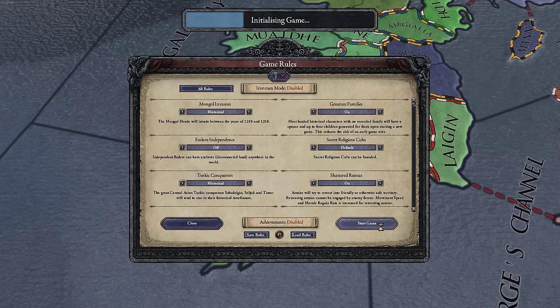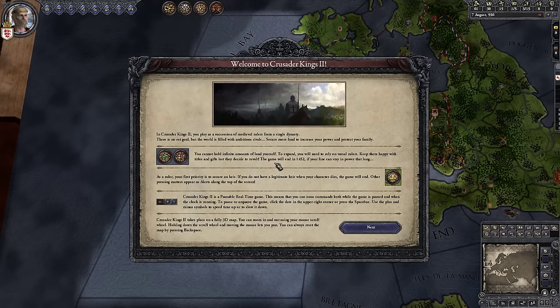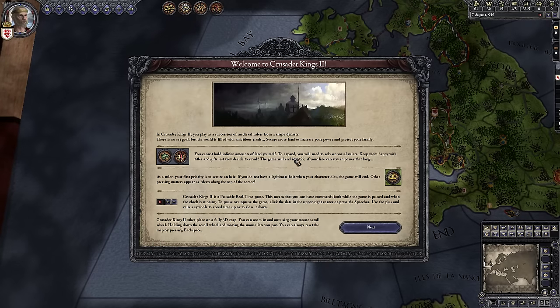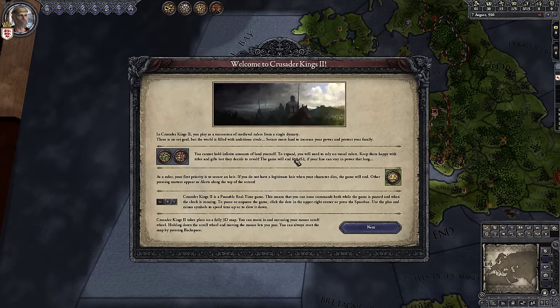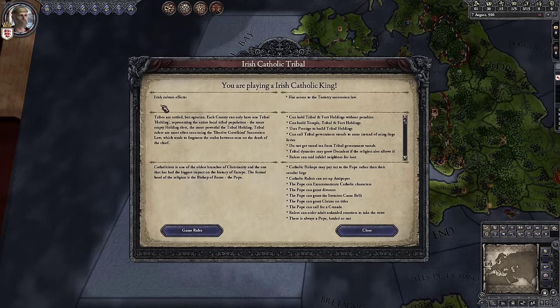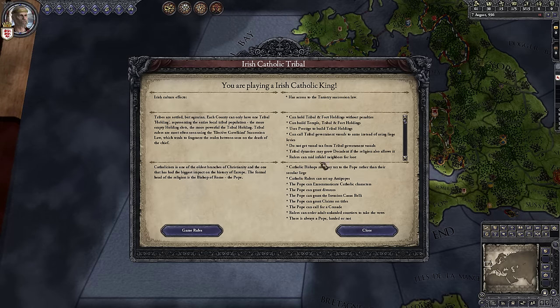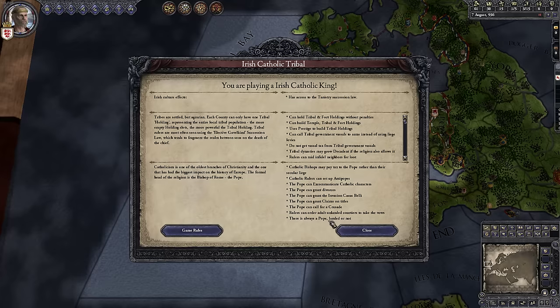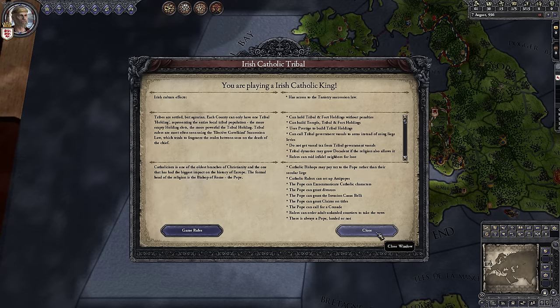When the game loads we get a pop-up telling us about who we are in the world. Depending on your culture and especially your religion, the game is going to be fairly different. We're an Irish Catholic king, so certain rules apply for both our tribal status and being Catholic. Your combination of technology, culture, and religion will have pretty significant impacts on what you can do and how things work. We'll just go ahead and close this. There is an in-game tutorial, but we're not doing that — there are also tutorial hint pop-ups that appear as you open screens for the first time, which are worth reading.